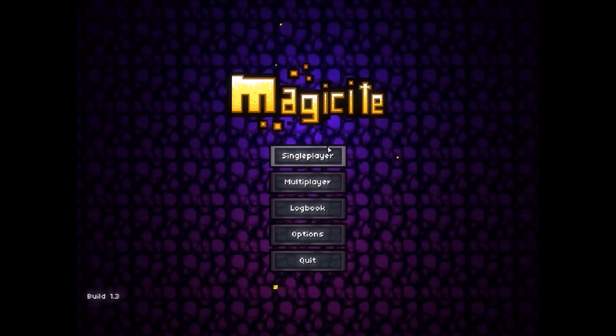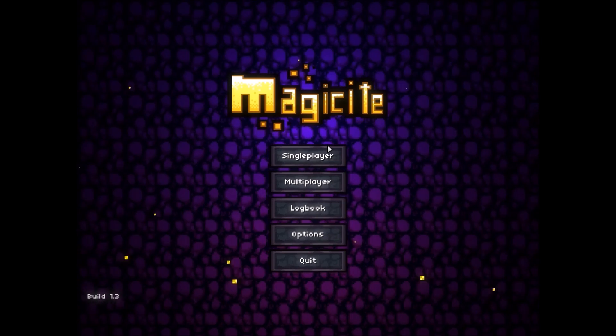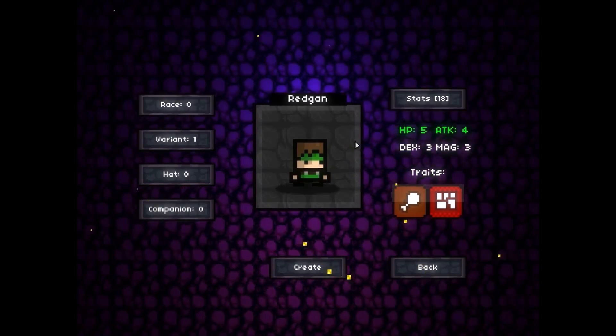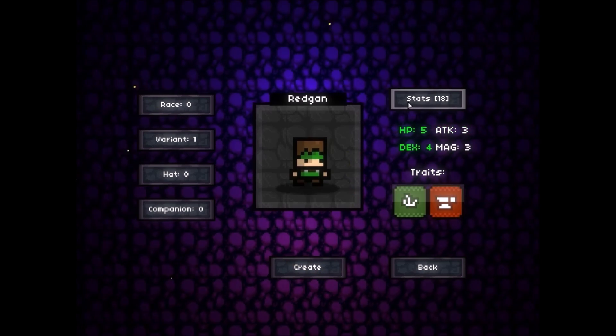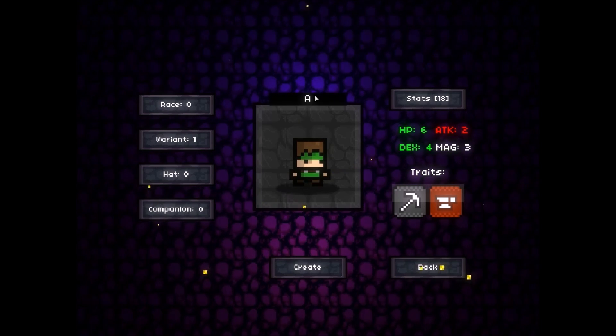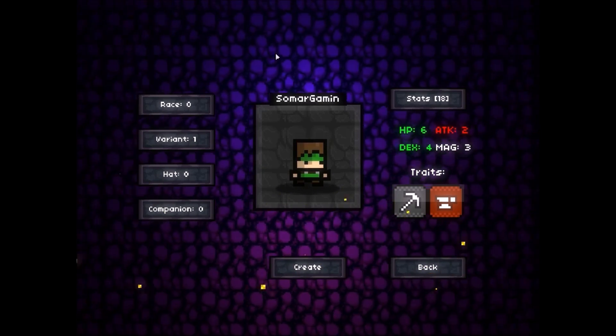What is up guys, so we're getting here and today I'm going to help you try to get into Magicite — by that I mean literally using a cheat, other than the cheats that you use by pressing L. So let's start here, Somar Gaming.